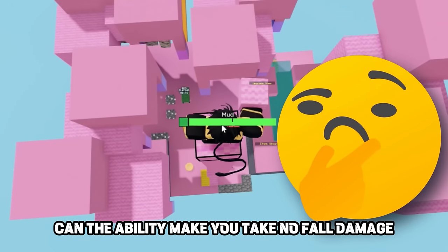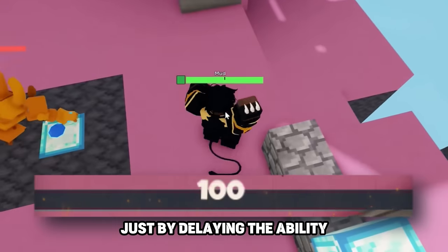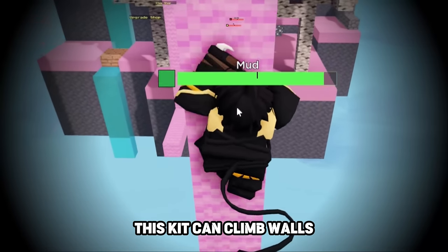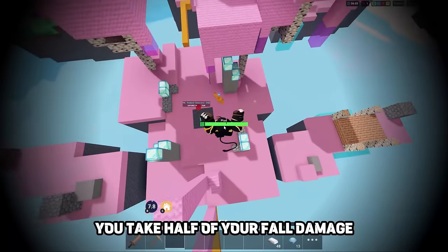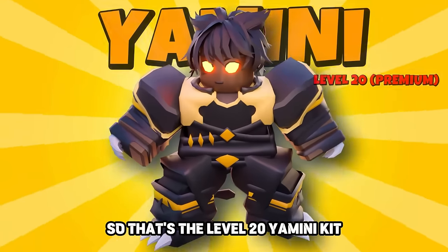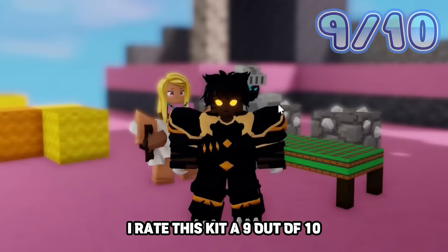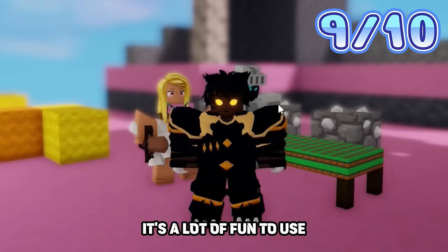Can the ability make you take no fall damage? It looks like it does not. However, you can delay your fall damage by delaying the ability. So to recap: this kit can climb walls, you take half fall damage, and there's the Pounce ability. That's the level 20 Yamini kit — it's a movement kit, and I rate it a 9 out of 10. It's a lot of fun to use.